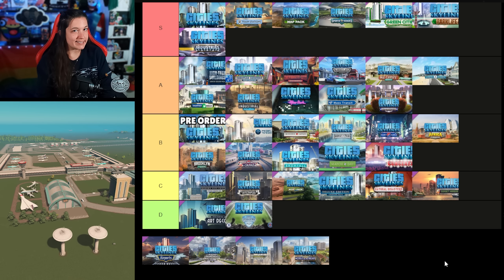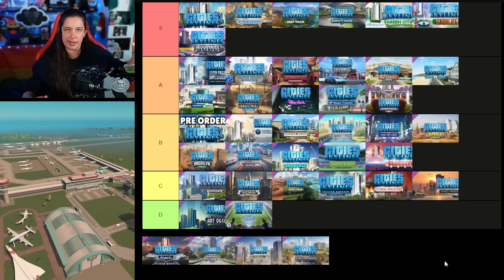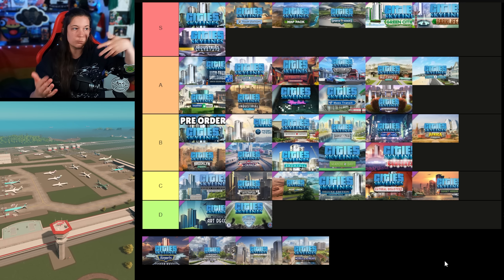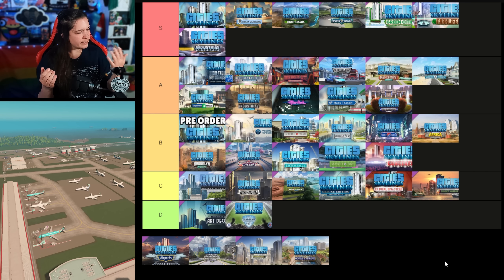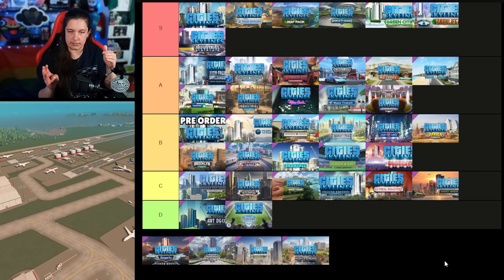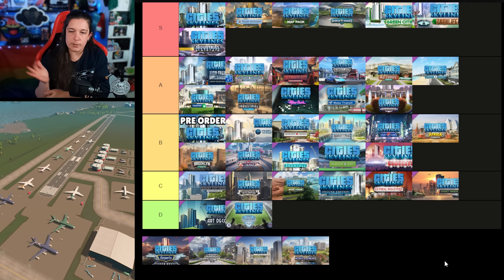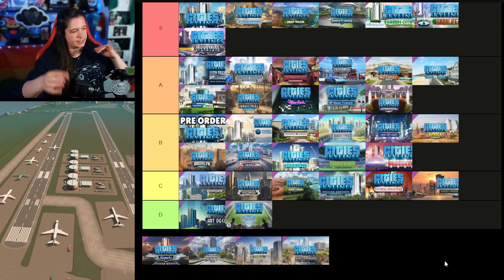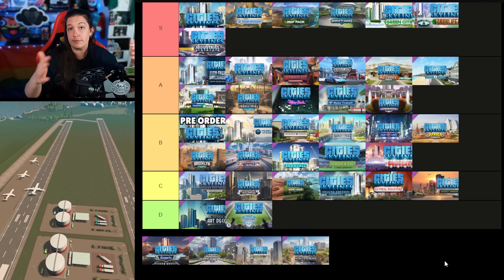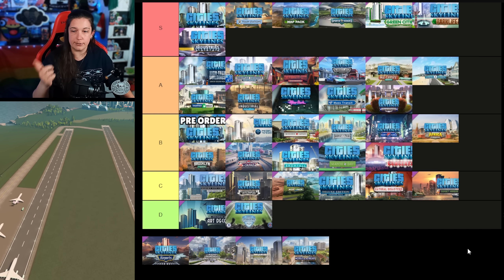The Airports DLC was released on the 25th of January 2022, and I love airplanes and airlines and travel, so I was really excited for this DLC. I do enjoy building airports with it in my city, but once I get the airport built, that's sort of it. There's only a three-star rating system with really no challenge to getting those three stars. There were no scenarios introduced with it and no further integration into the city once you've placed your airport. It's cool, especially if you're a flight enthusiast, but I wouldn't prioritize getting it as much as Mass Transit or Campus. So it's going into the B tier.